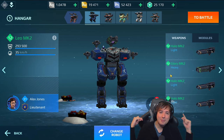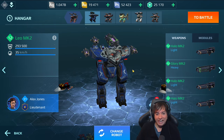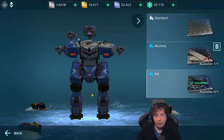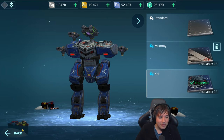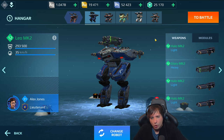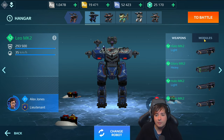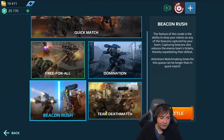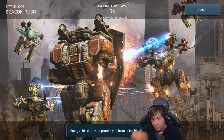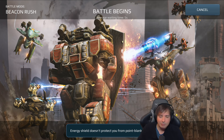What's up, friends? This is Money, and welcome. This is a viewer request — you guys wanted to see the Leo played with maximum health and maximum damage. In order to not get fully slaughtered in Champions League against meta robots with no defensive abilities, I put some Last Stand and some Phase Shift on it, and hopefully that will allow us to at least live a little longer and maybe fight back even against a leech robot.